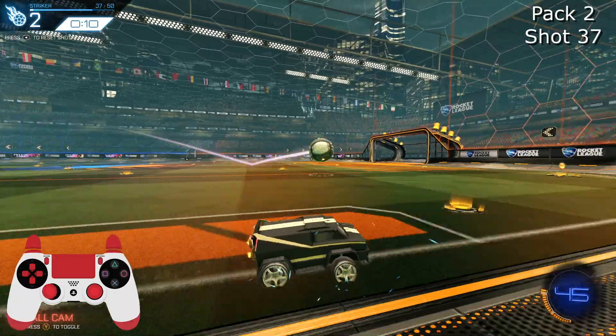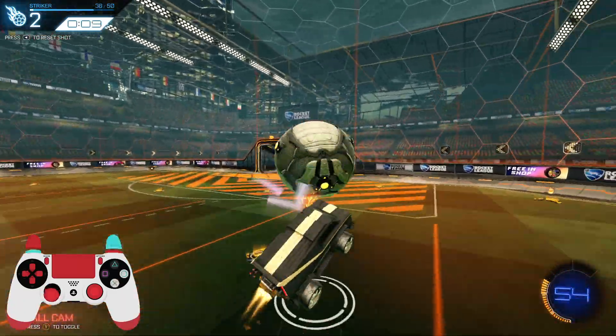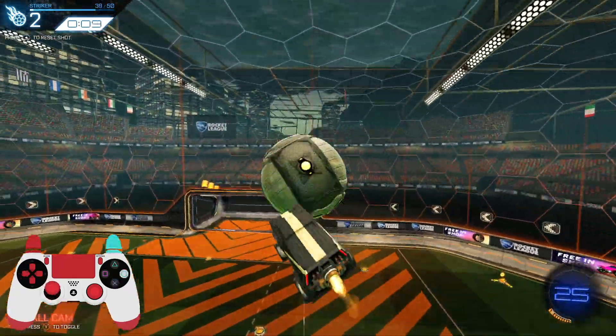Some of these shots will require you to use some power slide to get into position for the double tap, especially this one — the bread and butter double jump technique. There's so much recoil that goes into that shot if you don't line yourself up, so you'll need to master power slide turning.